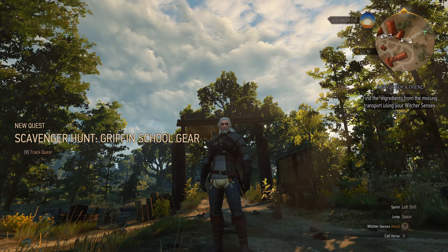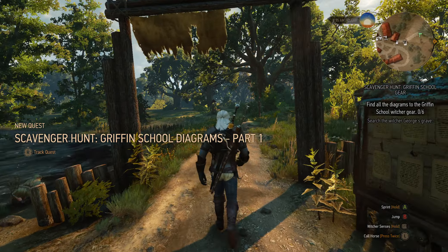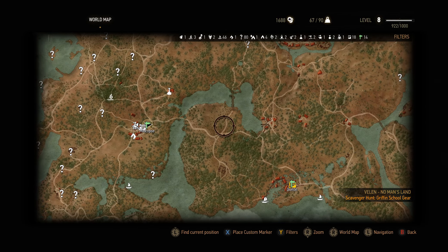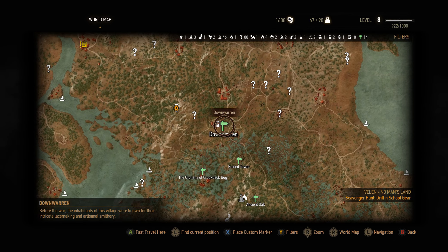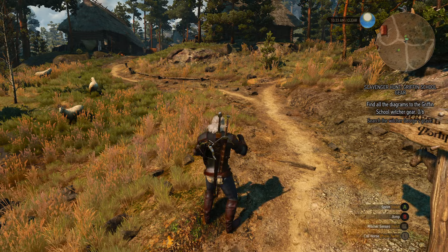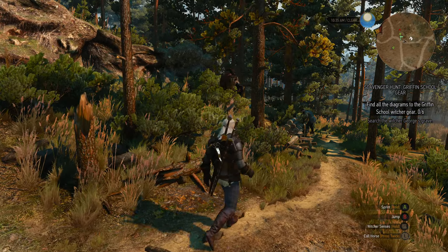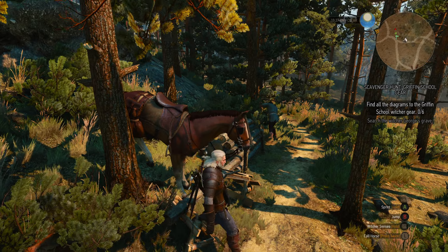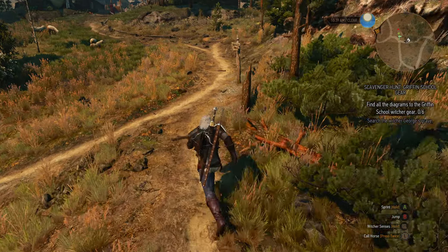A new quest — Scavenger Hunt. Where do we have to go? It should be near Grugback Bog — the Grugback Hills. We start looking to the east, and near Down Warren should be a good guess. Down Warren was the village the Ladies of the Wood wanted us to go to. We only have three Witcher gear sets in the game, and the first one I can get is the Griffin School gear.